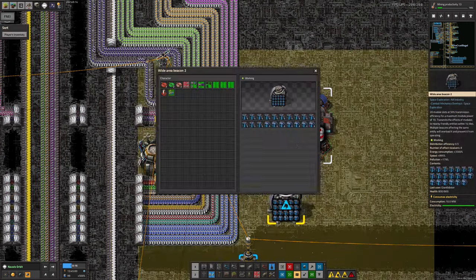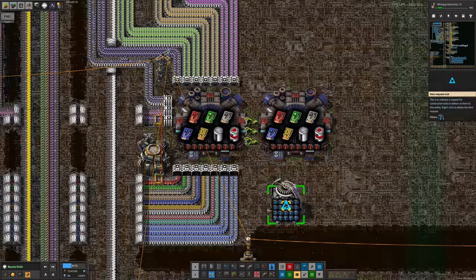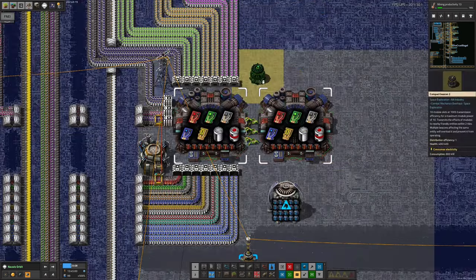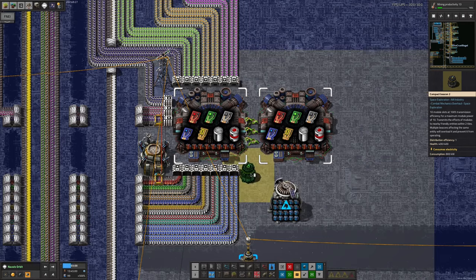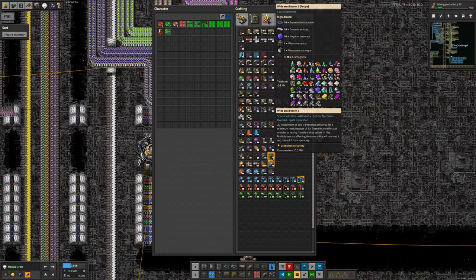We've also been putting the speed modules into this beacon, which means all these machines will run significantly faster. This is slightly wasteful - what we should actually be doing is putting in a compact beacon 2 here so it covers both labs, and you get double the effectiveness from each module. The compact beacon 2 takes 10 module slots and gives 100% transmission efficiency, so everything those modules do goes through, but only over a small area. The wide area beacon 2 does 20 module slots at 50% transmission efficiency, so same overall power but requiring twice as many modules, covering a far larger area.